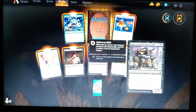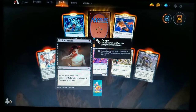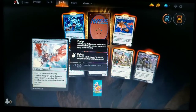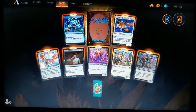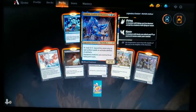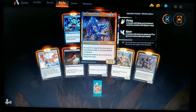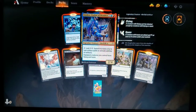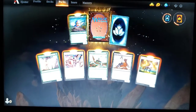Second Theros pack: Rage-Scarred Berserker, Rumbling Sentry, Soul Reaper of Mogis, Fruit of Tizerus, Wings of Hubris, Sweet Oblivion, Arcane of Falling Stars, and Daxos, Blessed by the Sun — a legendary merfolk of the Izzet variety. They're increasing our options here — it never makes it easy.